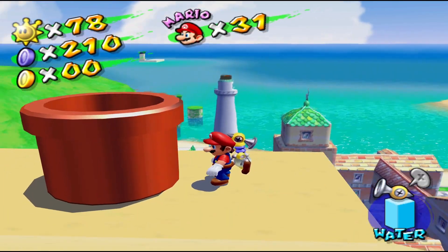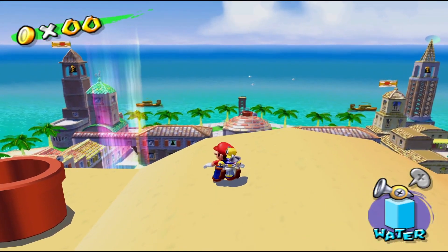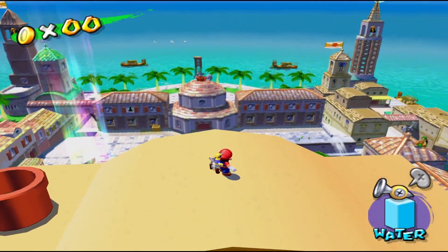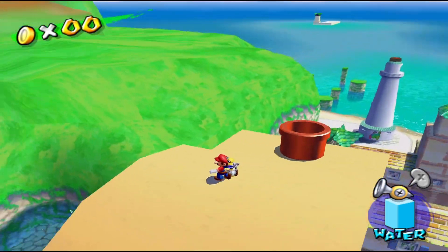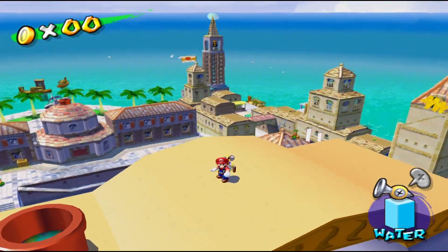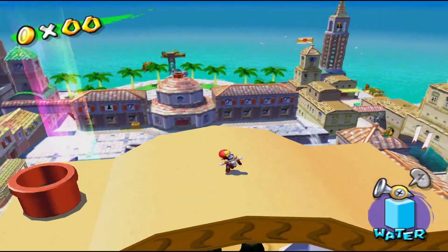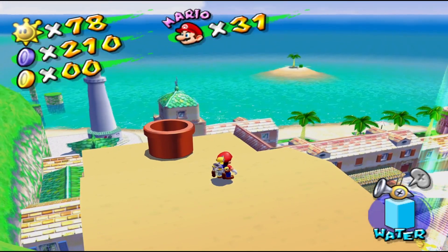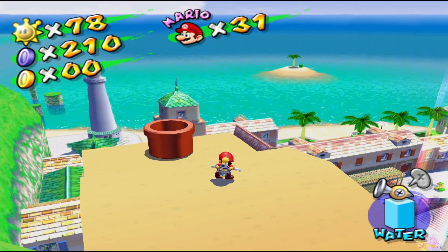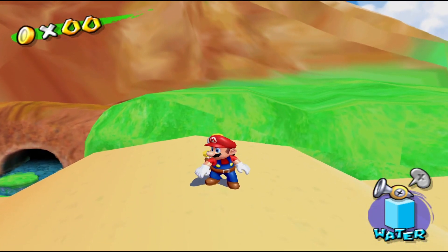That's going to be it for this episode of Super Mario Sunshine. I cannot believe we are so close to finishing the game. We got 30 blue coins in Pianta Village, and all we have left is Delfino Plaza and Corona Mountain's blue coins. In the next episode we'll get the shine sprites of Delfino Plaza, and then after that we'll get the blue coins. If you enjoyed this, hit the like button and don't forget to subscribe — it lets me know you enjoy the content. I've been Savvy, and I'll see you guys in the next one.